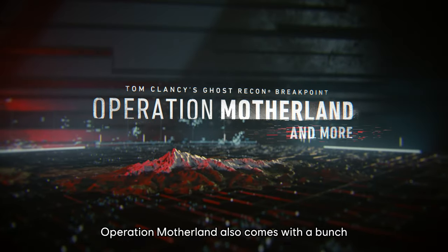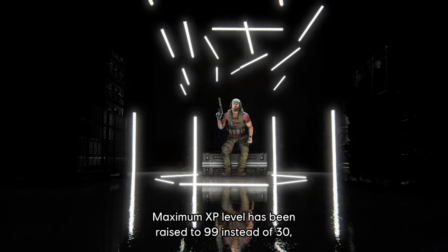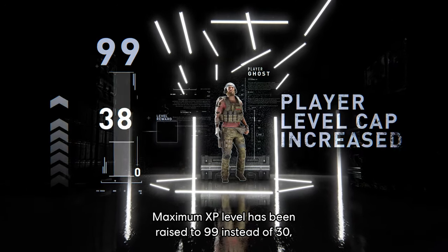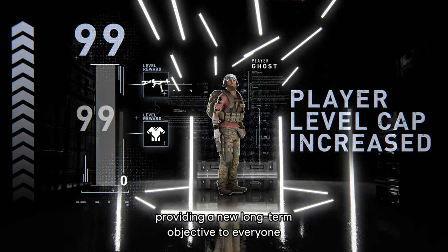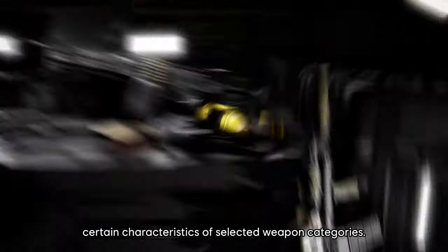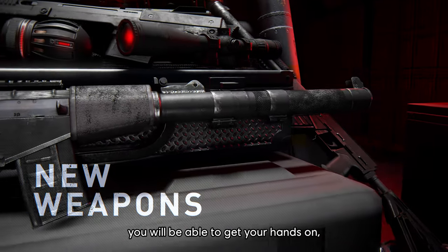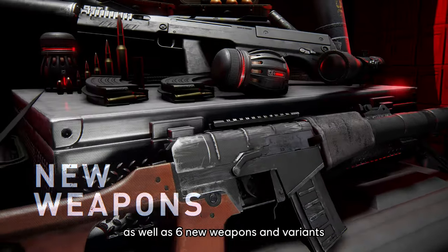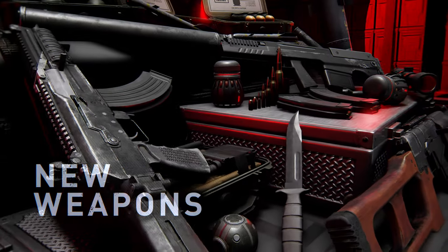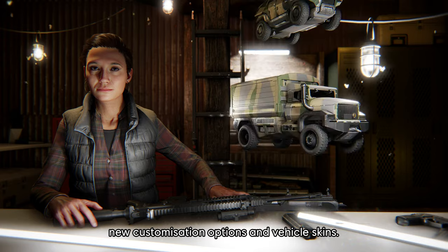That's not all, Ghosts. Operation Motherland also comes with a bunch of other gameplay additions and improvements. The maximum XP level has been raised to 99 instead of 30, providing a new long-term objective to everyone with unlockable weapons and gear. A new Weapon Mastery System will now allow you to use your extra skill points to improve certain characteristics of selected weapon categories. The Bodarks have brought with them five new Russian weapons and variants, as well as six new weapons and variants available in Maria's Shop. Maria's Shop will also be restocked with various new customization options and vehicle skins.